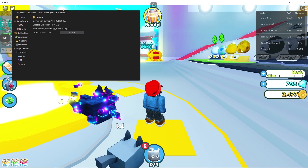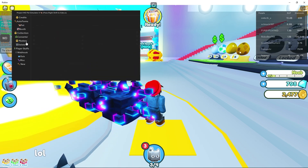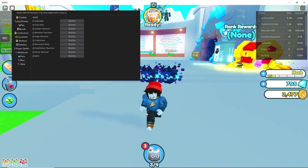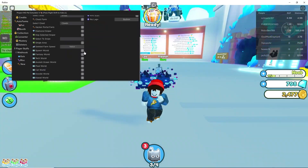This is what it looks like. We'll put this on the side. Here we have auto farms, pets, booth collection, converter, mastery, delirious player stuff, the web hook, and the GUI configuration — you have a ton of stuff here.